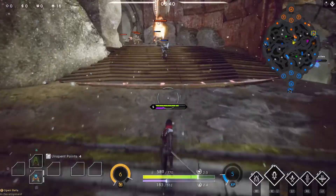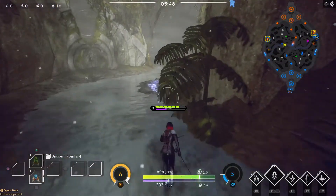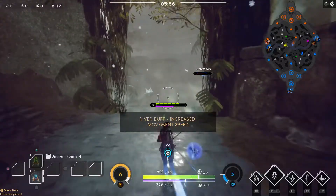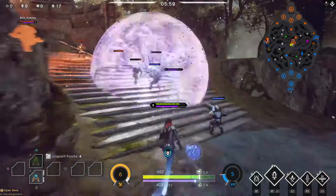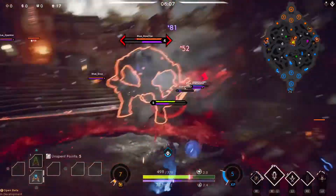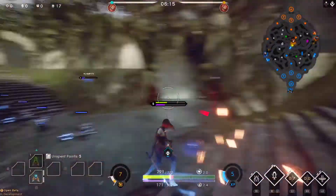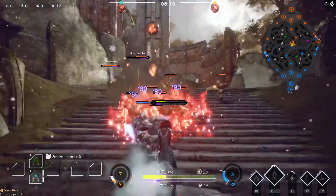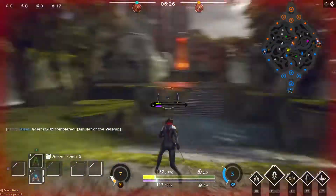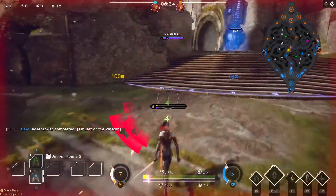The teleport move takes out those guys straight away, which is pretty handy. We could be doing a lot better though. Our teammates seem to be holding up which is pretty good. We got our ult now as well. I'm going to go over here and get this river buff - movement speed increase - and then make a quick advancement on this guy, do a bit of damage and then get out.